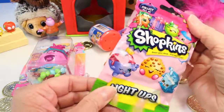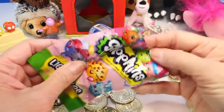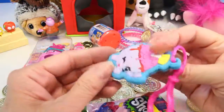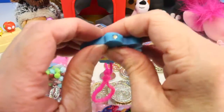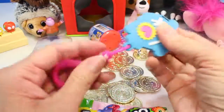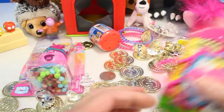Next, these are new too. There's eight to collect — these are Shopkins light-up. Everything has lights on it now. Look at this one, guys — check out the light. These are really cool. These are a keychain or a backpack clip. And this is really cool.